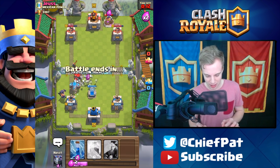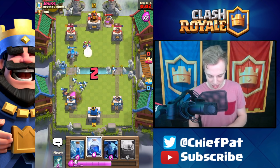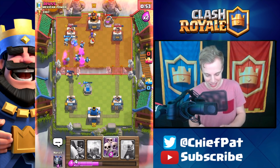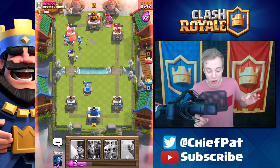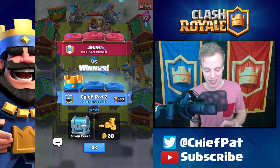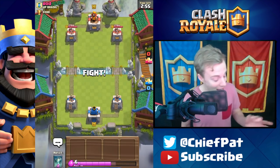I feel like we can outplay this guy if we play it just right, especially now that he's dropped his elixir collector. Lightning spell goes down, mega minion pushes — he has minions on defense. I'm trying to defend the best I can while his hog rider goes down and my golem's onto the tower. With my lightning spell I keep the executioner alive, executioner gets a hit, and that tower is so low — that's the end of the battle! After a losing streak, we somehow squeezed out a win being negative on elixir almost the entire time.